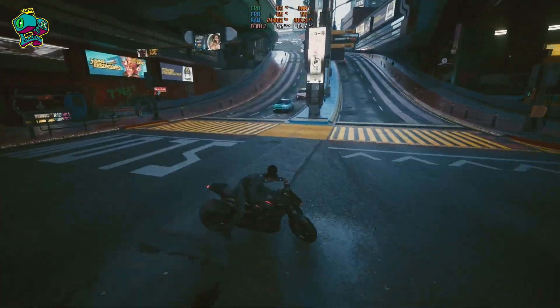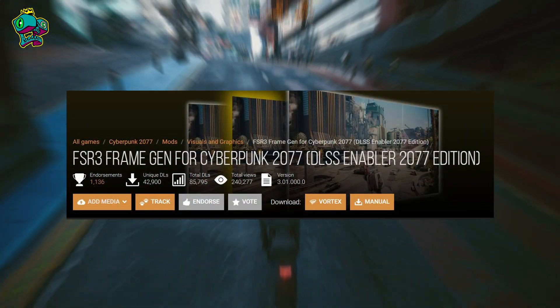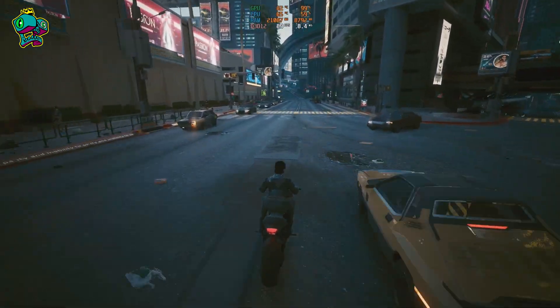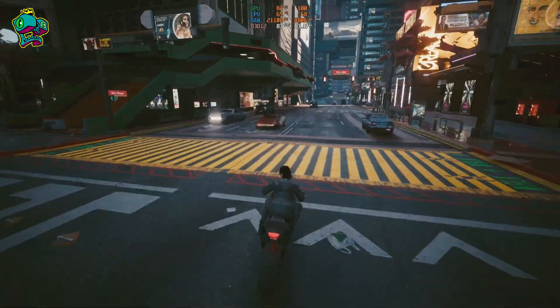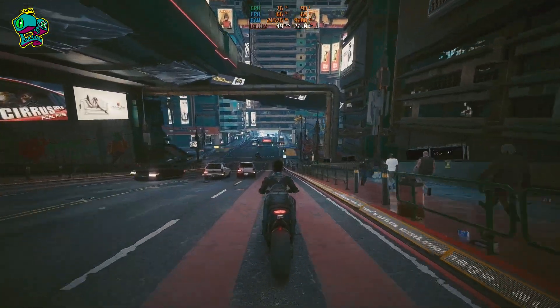If you're eager to try FSR 3.1 now, you can use a mod, which I've linked in the video description. The mod supports NVIDIA, AMD, and Intel cards. If you're already using this mod, you'll need to weigh whether the advantages of a native FSR3 implementation outweigh the lack of FSR 3.1 support. I expect we'll see more in-depth tests in the coming days that will shed more light on this.